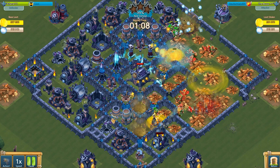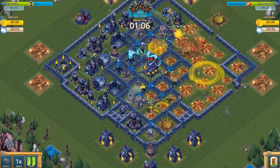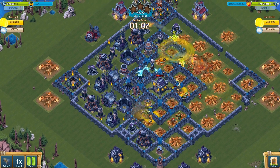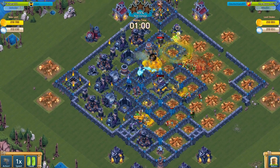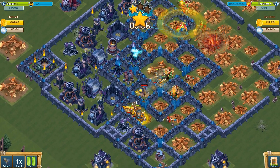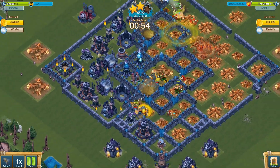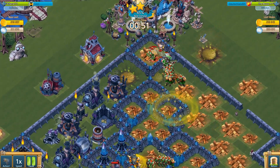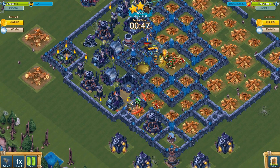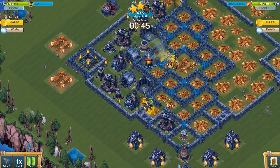So far everything looks pretty good. Our troops are spread out and are dominating this base from two sides, and it seems like the gauntlet and the cannoneers are moving into the center of the base to take down the stronghold, which is also important because then the crystal spires will be blown into pieces as well. Unfortunately it doesn't look like luck is on our side, and the last remaining troop bunkers on the top will cost us some troops, but after they go down we have enough troops to go for the third star.